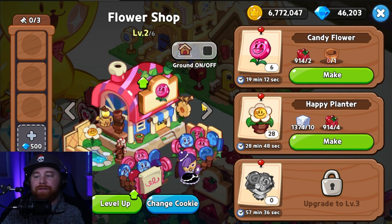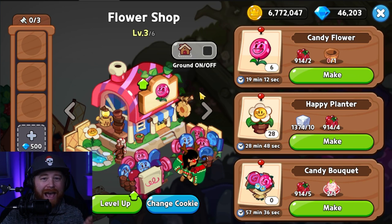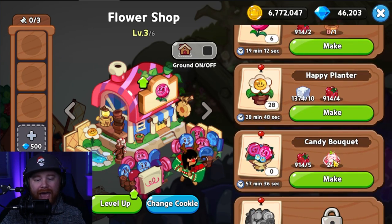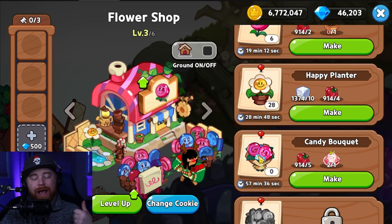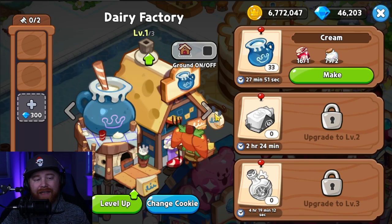For the flower shop, level 3 is the max investment in my opinion. You need these candy bouquets — they go hand in hand with the candy pastas, so you absolutely want to work those two together. But after that you don't really need any of the other flowers currently.